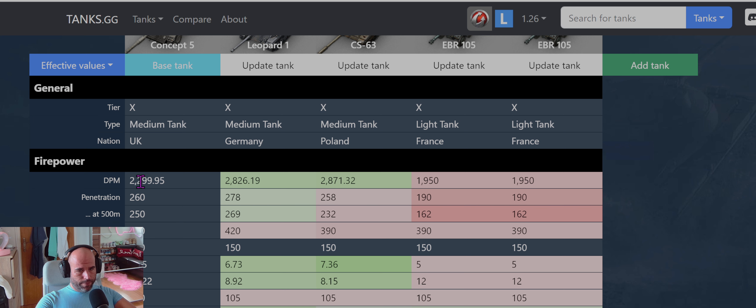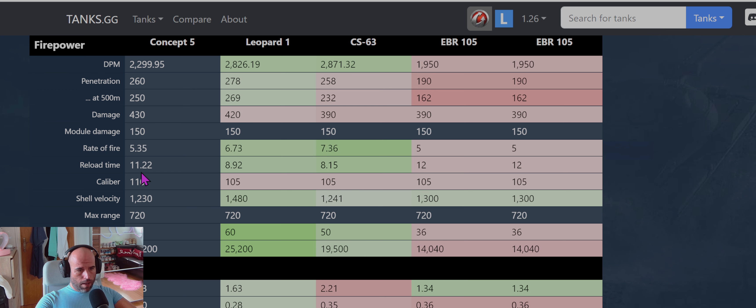Regarding DPM, not as good as Leopard and CS, a bit better than EBR. Penetration with standard ammo is 260 — worse than Leo, kind of same as CS, but way better than EBR. Reload time is 11 seconds, too long — Leopard is 9 seconds, CS is 8 seconds, EBR is 12 seconds. Shell velocity is the lowest of all, only 1,200.